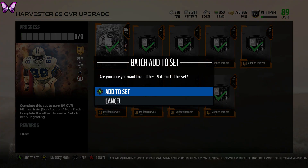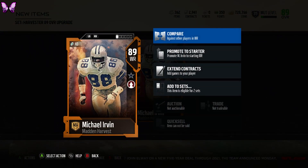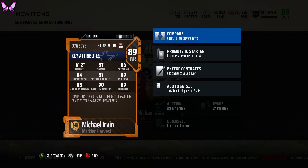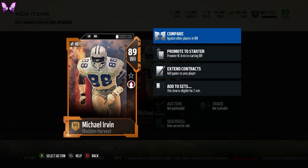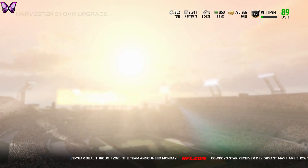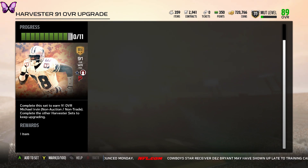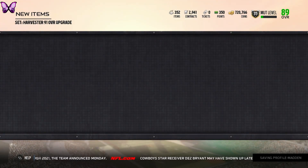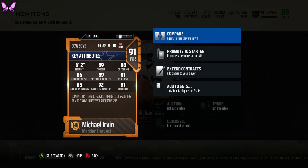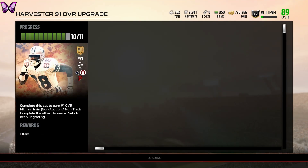This is a big jump — 89 overall Michael Irvin. Pretty much anybody can do this upgrade if they want to. Now it doesn't have chemistry — not sure what happened. 87 speed, 90 catching traffic, 86 catching — a little better right here. And now for the 91 overall: putting in ten items including Michael Irvin. The 91 overall Harvester Michael Irvin has 89 speed, 89 spec catch, 92 catching traffic, 91 jumping, and 88 catching — really good card with Playmaker chemistry.